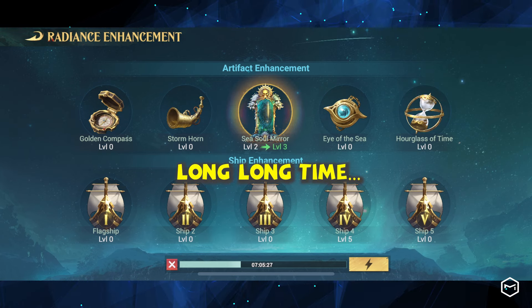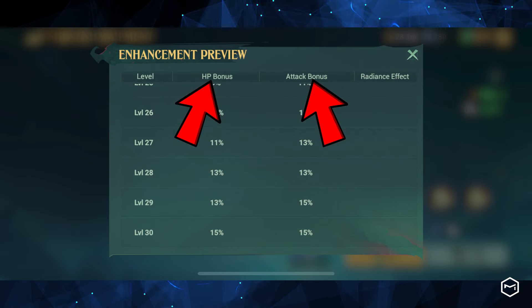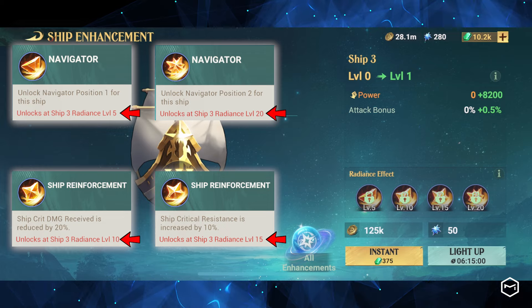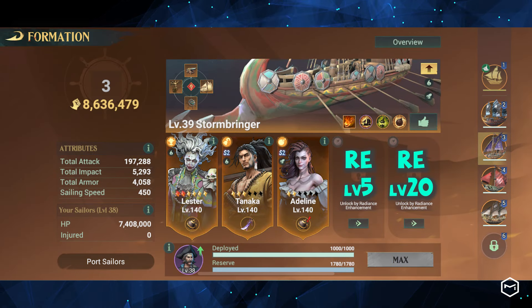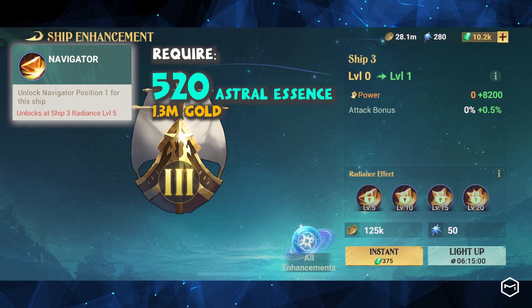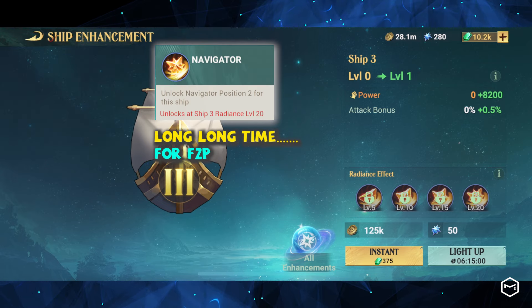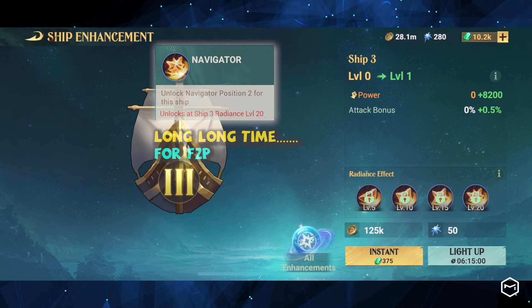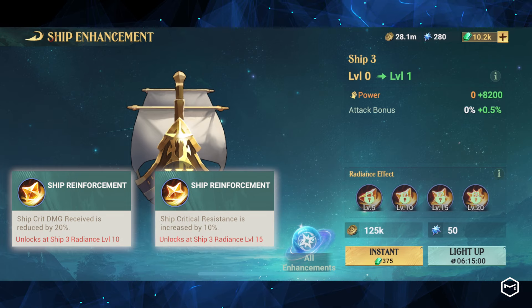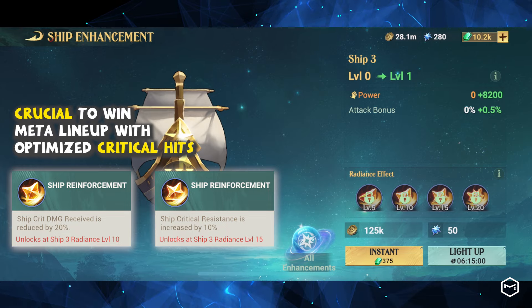Ship Enhancement is a time-consuming process, as each ship has 30 levels of enhancements. Upgrading them will increase the ship's attack and HP bonuses and will unlock a Radiance Effect at levels 5, 10, 15, and 20. Levels 5 and 20 will unlock the first and second Navigators on the ship. The first Navigator is relatively easy to unlock, requiring 1.3 million gold and 520 Astral Essence. The second Navigator will take much longer to accumulate the necessary Astral Essence. Level 10 will reduce critical damage received by 20%, while level 15 will increase critical resistance by 10%. These effects are particularly helpful when dealing with enemies in the meta lineup who rely on critical hits.